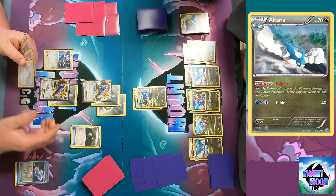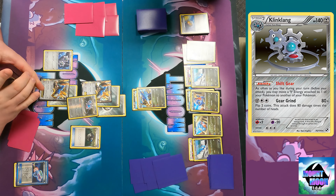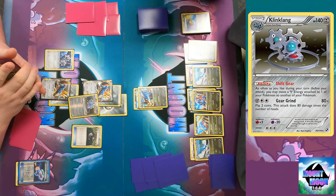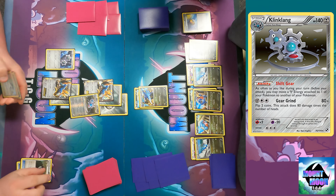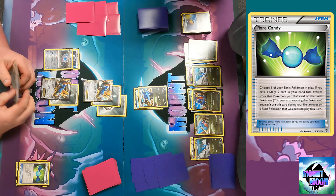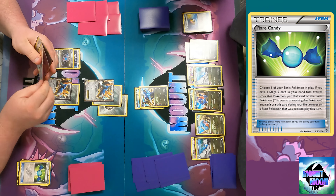I play Heavy Ball — search your deck for a Pokemon with a retreat cost of three or more, reveal it, and put it into your hand. I grab the Klinklang with the Shift Gear ability: as often as you like during your turn before you attack, you may move a metal energy attached to one of your Pokemon to another. I used Rare Candy to skip a stage when evolving — but you have to have that Pokemon in hand. Now we've got Klinklang up and running.